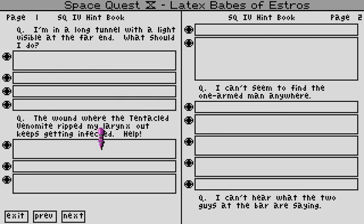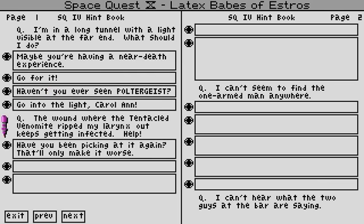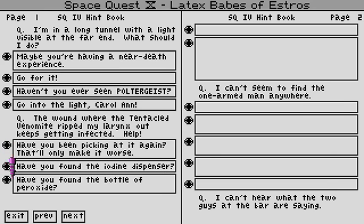I'm in a long tunnel with a light visible at the far end. What should I do? That's not in this game. Maybe you're having a near-death experience. Go for it! Haven't you ever seen Poltergeist? Go into the light, Carol Ann — awww! The wound near the tentacled venomite that ripped my larynx out keeps getting infected. Help! Have you picked it again? It'll only make it worse. Have you found the iodine dispenser? Have you found the box of peroxide? Have you found the salt shaker?